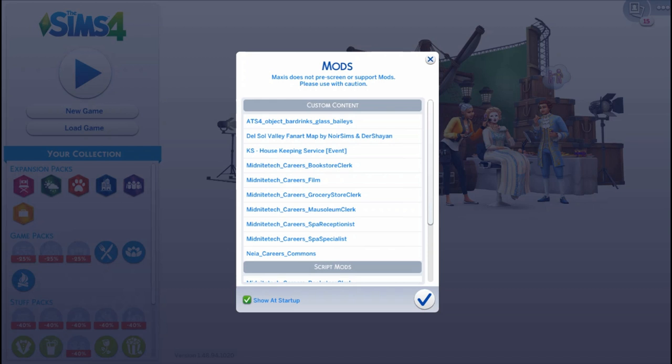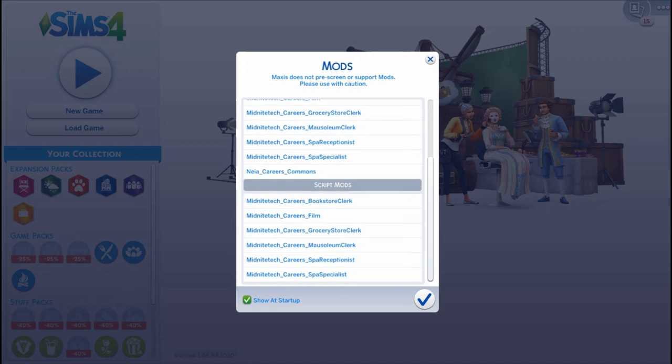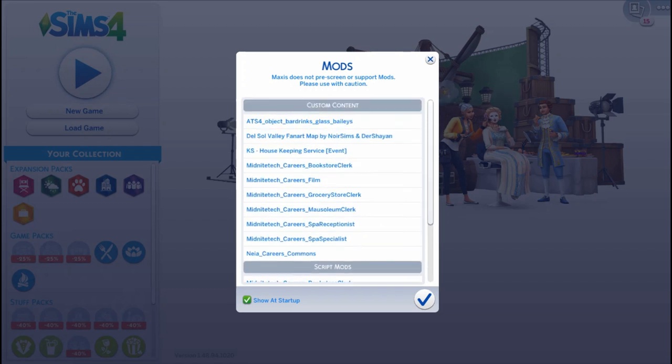Now see that your mods are pulled up in the game. All you do is scroll through and make sure you see all the ones that you downloaded and installed. Make sure you scroll all the way down to script mods and confirm you have your script mods in there, because if you do not, those careers will not work for your teens. That's all you do to make sure your mods are installed correctly — if you do not see them in this list, you did not install it correctly.